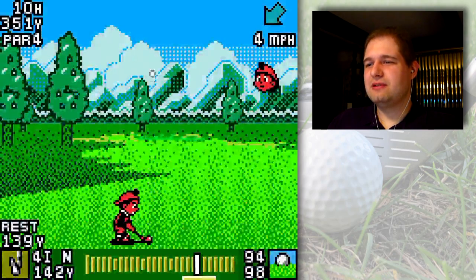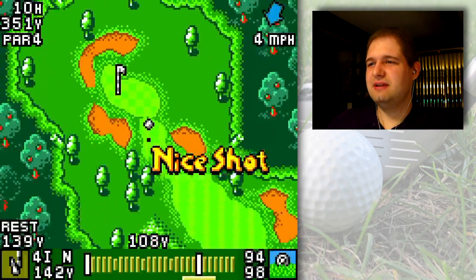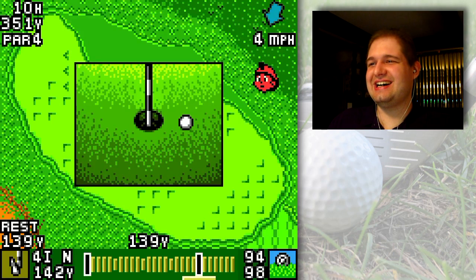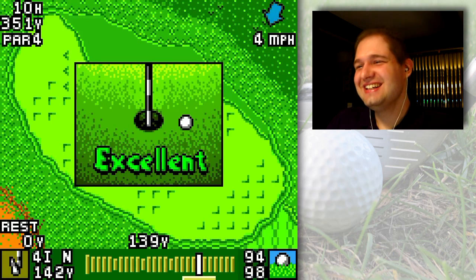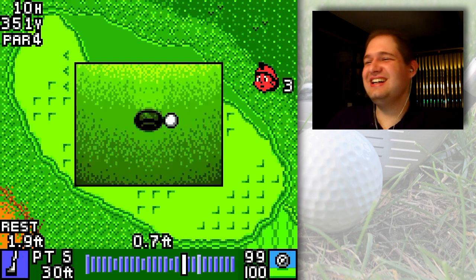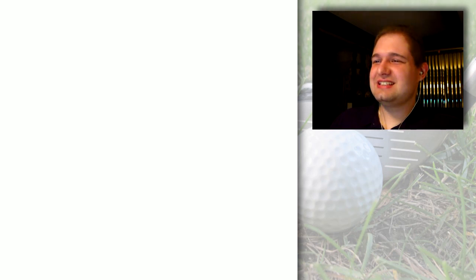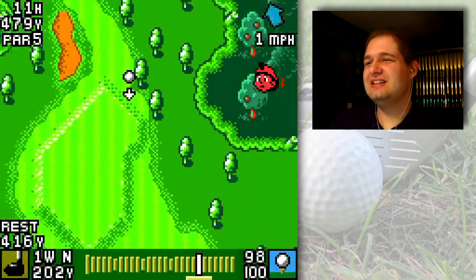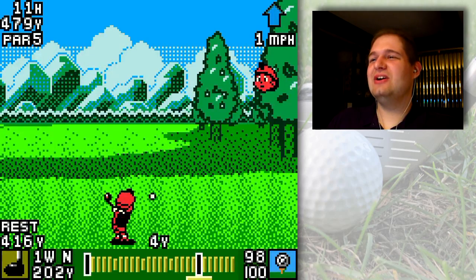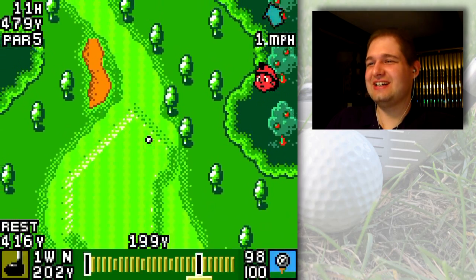Just plop it over there and use the wind to my advantage and hope that the lie does not mess me up too badly. One inch for one stroke — well, actually it's 1.9 feet — but that's the game of golf in a nutshell. Even the littlest things, if you're not in the hole, count as one more stroke. You don't really expect to get in the hole from that distance; it was just one of those 'oh my god, I'm so close, I hope it goes in' moments.